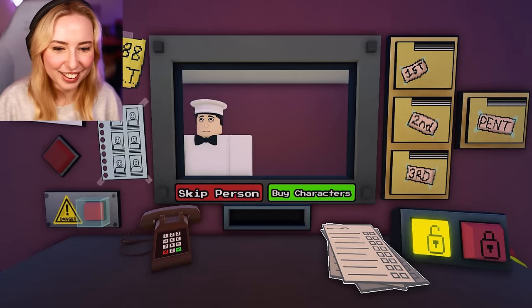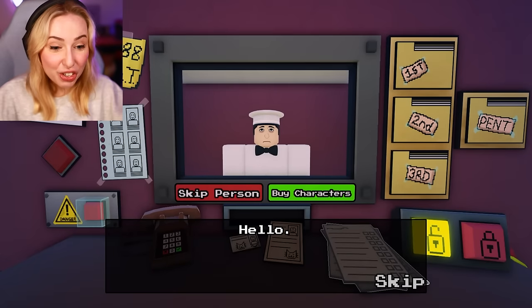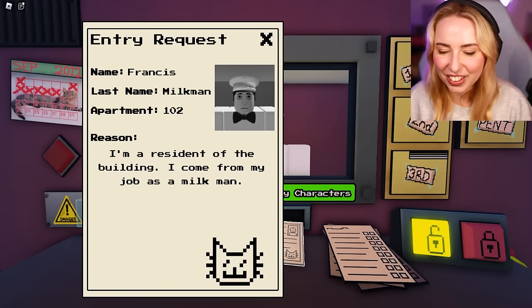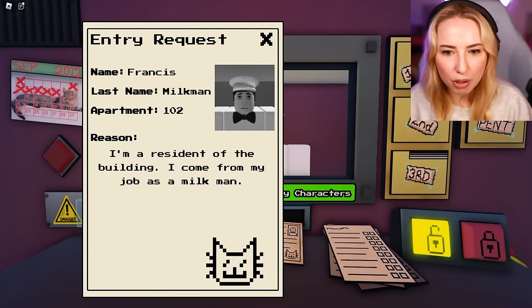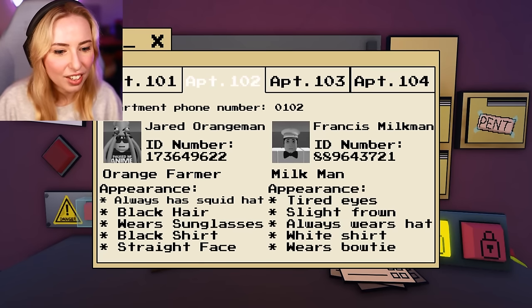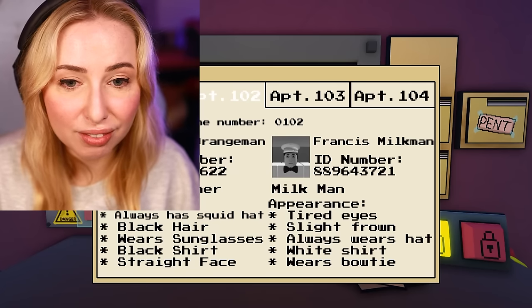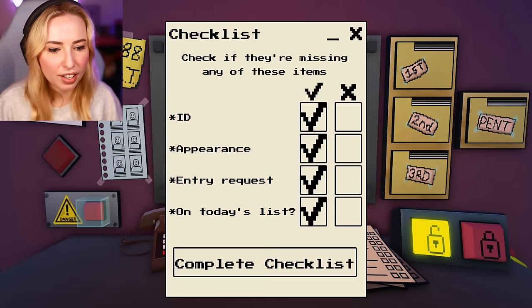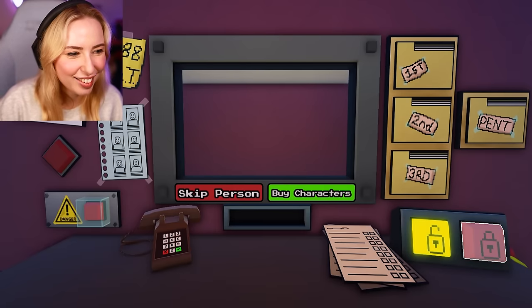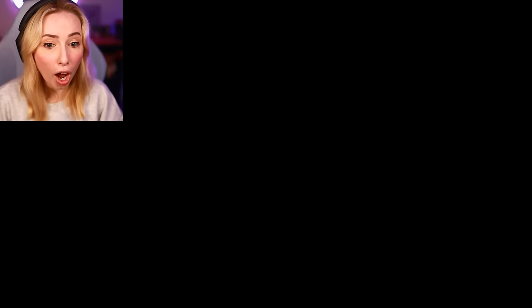You actually look like the guy — this is good! You're the milkman, apartment 102. Always wears a hat, white shirt, wears a bow tie. Everything seems to be matching. Complete the checklist — yes, everything's fine. I'm gonna let you in.